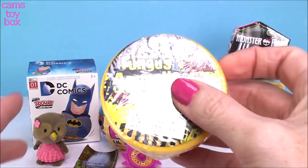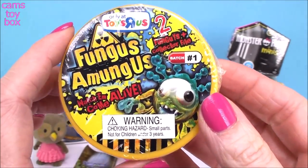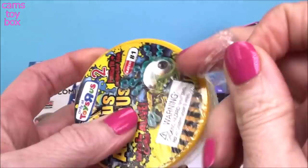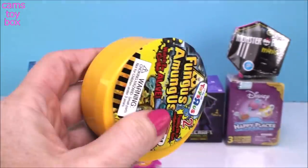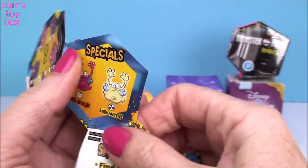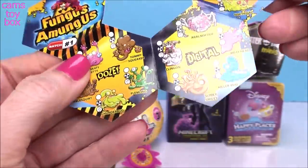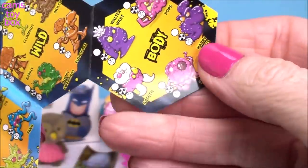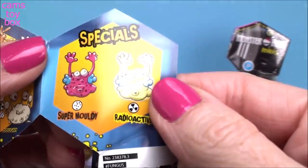Our next surprise — these I have not seen yet. These are called Fungus Among Us. Kind of reminds me of the grocery gangs. It says, watch them come alive. You get two fungis and one collector file. It looks like we have some different categories going on here. There's a whole bunch actually — there's the Uzi, digital, tropical, wild, body, foodie, friendly, and specials. Maybe that's the rare ones.